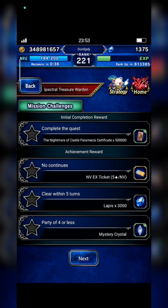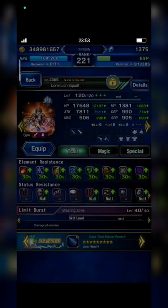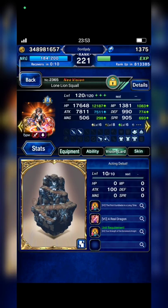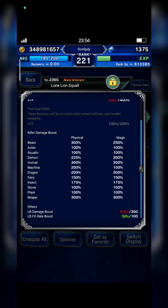We need to beat Emperor within 5 turns with 4 units only. I bring Squall EX3, and you guys should build all units with at least 30% lightning resistance. This time I don't equip Taiva Spirit on Squall — I mainly need Charm from Laguna and the Laguna Vision card. Build your attacker with Human Killer and Reaper Killer 300%, and don't forget LB damage.